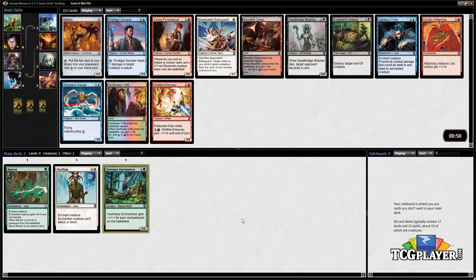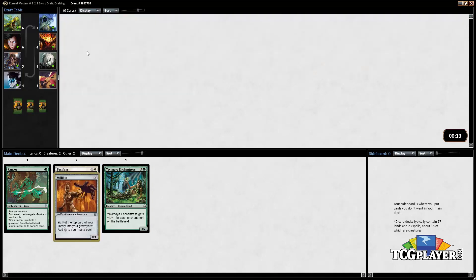It looks like the green-white enchantment plan is not going to work out in this pack. The only card that's basically green and white that I would want to take is actually the artifact — the Milliken — so that's an option. Prodigal Sorcerer is a powerful card, so is Young Pyromancer. But most likely the safest pick is to take the Milliken just because we don't know what colors we are. Eyeblight's Ending is a good card but let's take the Milliken.